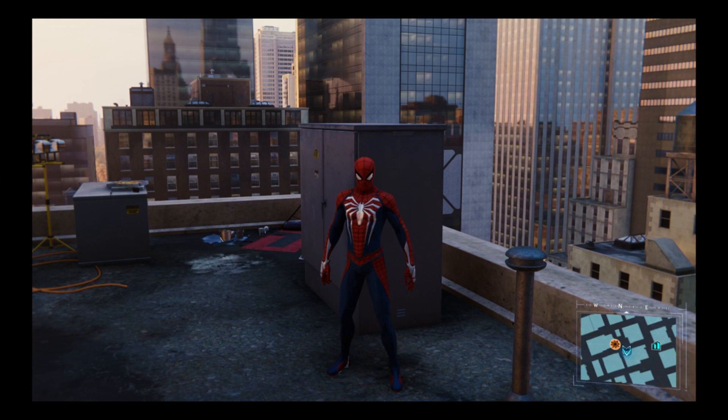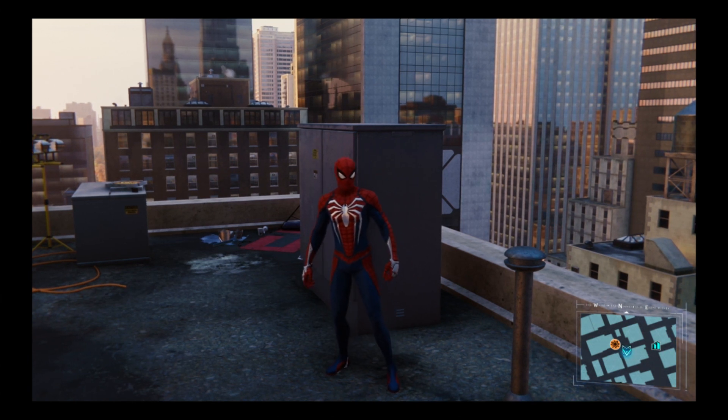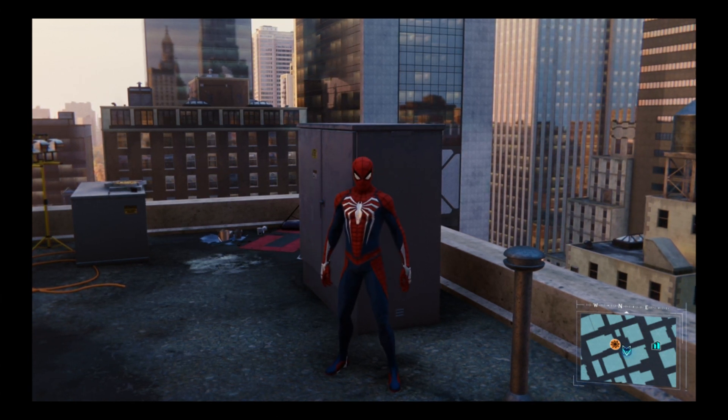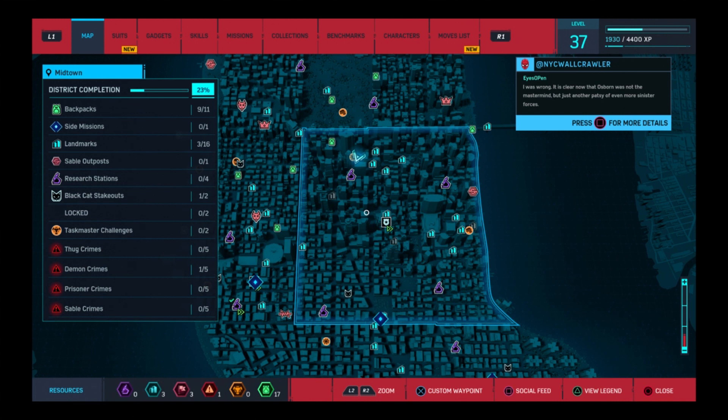What is up guys? We're back with a brand new Trophy Guide today. Today's trophy guide is called Neighborhood Watch, where we must complete all crimes in an area — and we'll do it with the area we're in. As you can see on the side, it'll tell you there's five thug crimes, five demon crimes, five prisoner crimes, and five sable crimes.